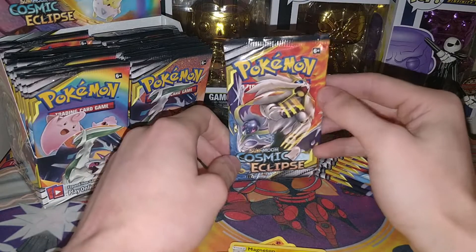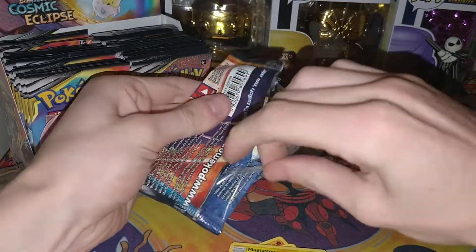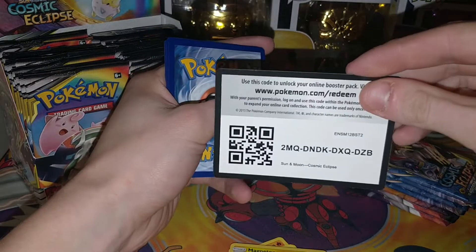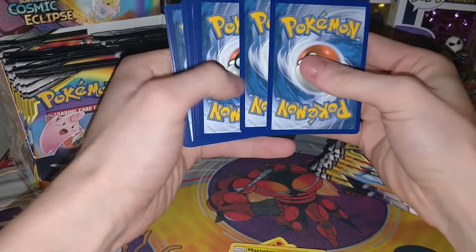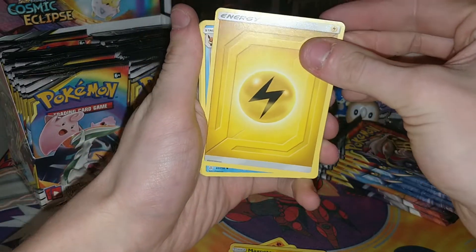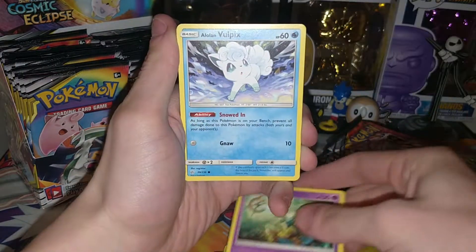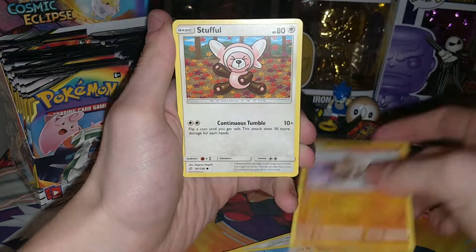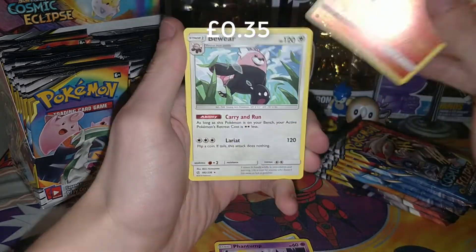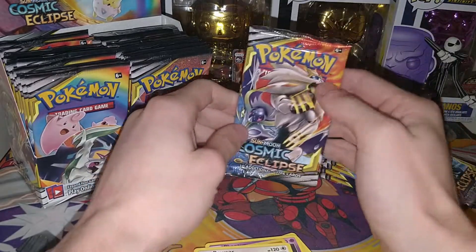Next we have the Lunala Solgaleo pack — greeted by a pack that won't open. An Alolan Vulpix on the art. There's the code card so you can get yourself a virtual pack. Taking four from the back we have a Lightning Energy, a Vaporeon, a Tag Call, a Delmise, an Alolan Vulpix, a Rockruff, a Stufful, a Rowlet, a Phantump, a Reverse Torkoal, and a regular rare Bewear. Nevertheless, we have seven more packs to open.